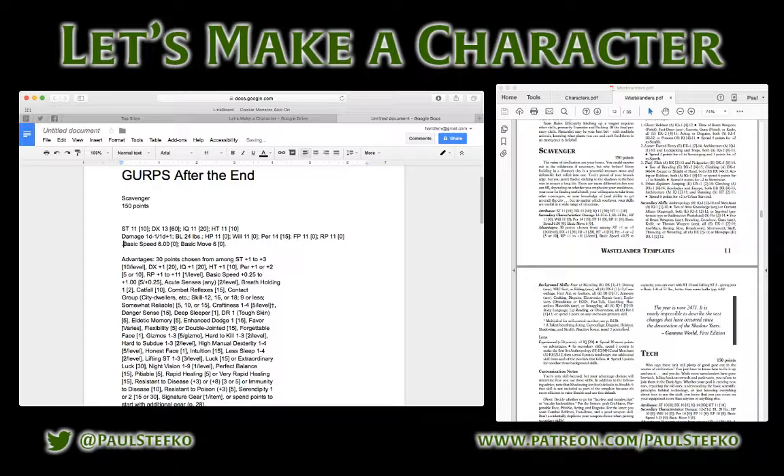One thing on this template you might not recognize if you haven't read GURPS After the End is right at the end of the secondary characteristics — there's a new secondary characteristic called RP, radiation points. After the End provides a simplified system for tracking radiation exposure that works basically like hit points or fatigue points. As you're affected by radiation, you take radiation points like damage, and at various break points different effects happen, instead of having charts and tables like in the full rules. I really like it — it's a neat streamlined system.